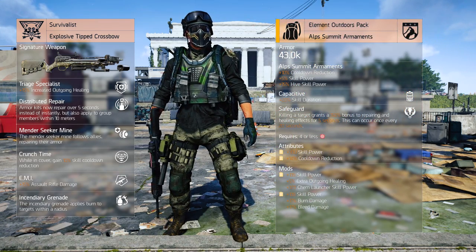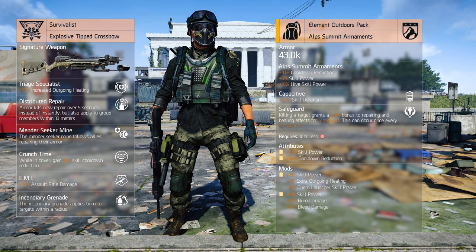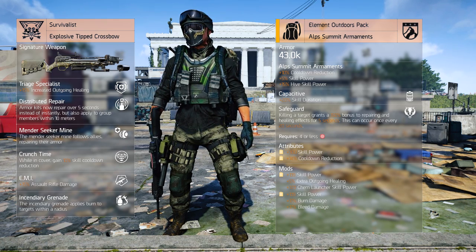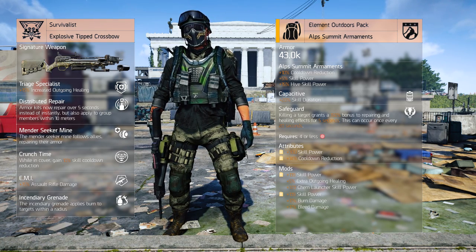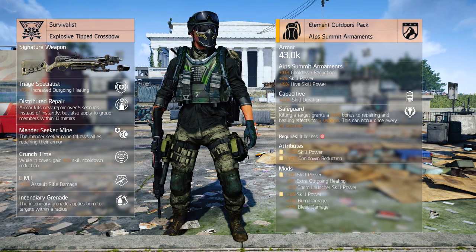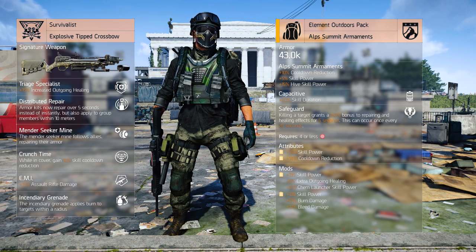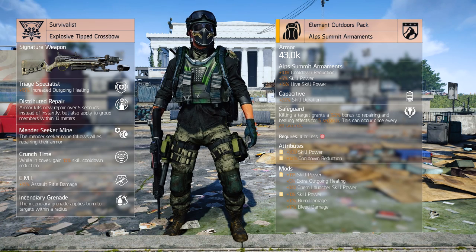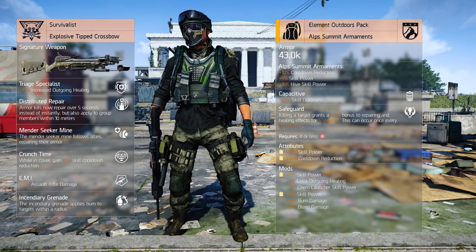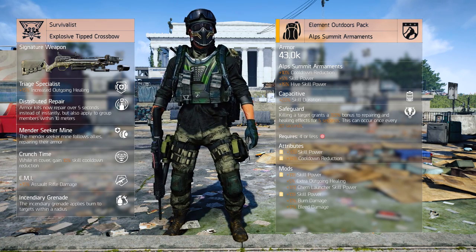The backpack is the pillar which supports this build. Similar to the chest piece, the mountain hiking pack is from the Alps Summit Armament brand. Capacitive is once again the talent rolled, but we can now also roll an active talent. Safeguard is the talent we want, as it increases our healing by 150% for 5 seconds upon getting a kill. Although this can only occur once every 20 seconds, this will drastically improve the usefulness of our build. The attributes and mods both revolve around utility — meaning skill power, cooldown reduction and other specific rolls.